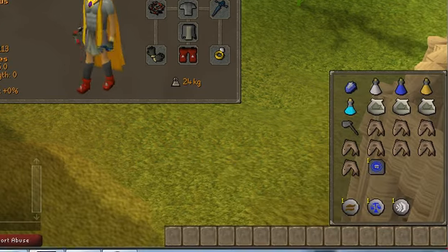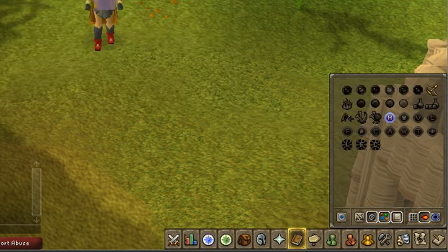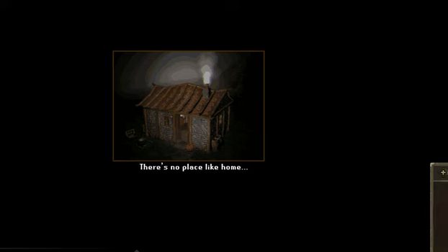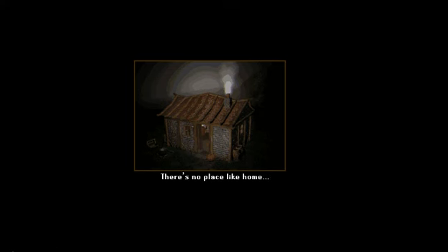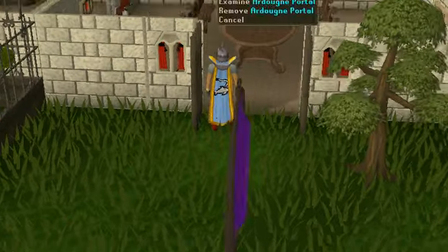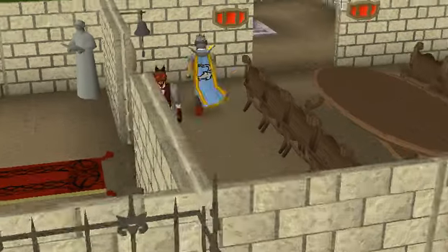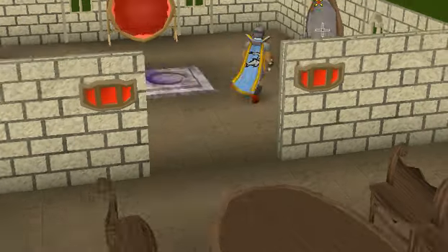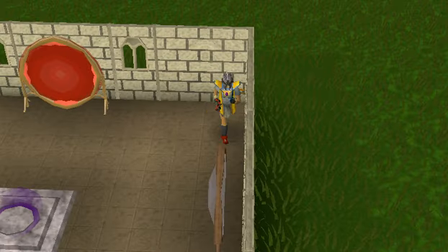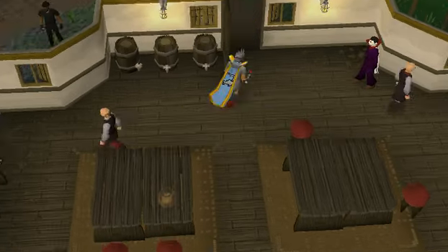So where you want to go — I'm teleporting to my house because I have a Camelot teleport in there. If you do not have one of these in your house, you can always use the entrance from the quest Priest in Peril. It's a little bit slower because you have to walk, but it still works.